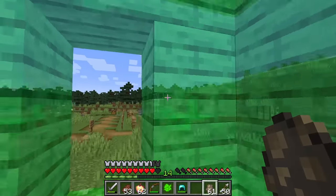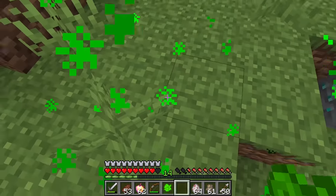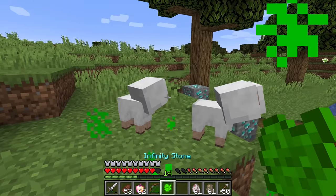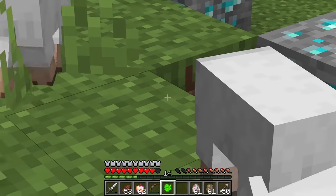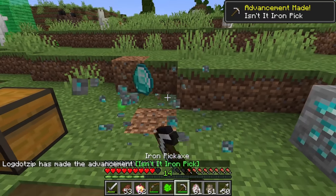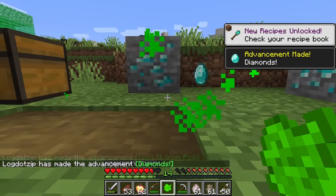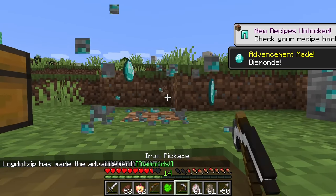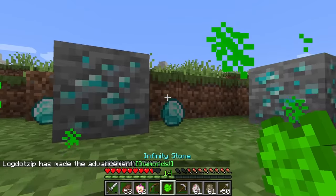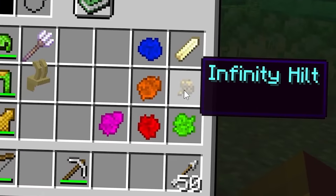The green infinity stone will cause mobs nearby to get younger in age instantly. We can even use the stone to reverse diamonds in order to get ourselves infinite diamonds - I'll take some more, thank you very much!